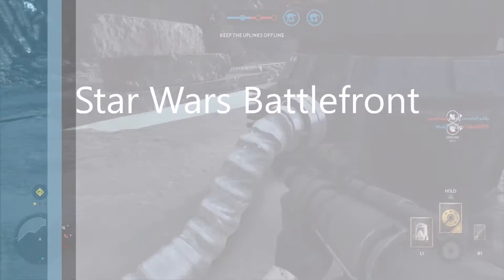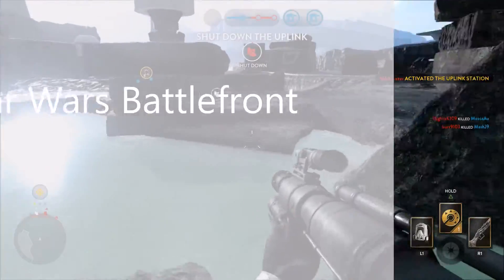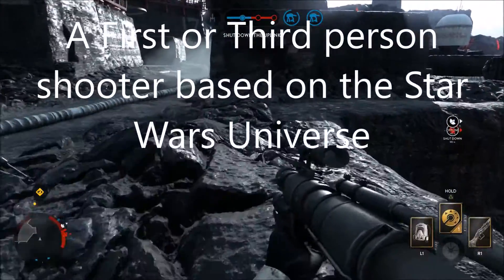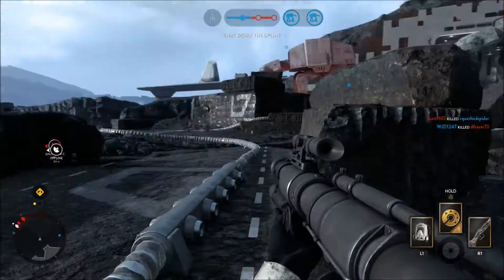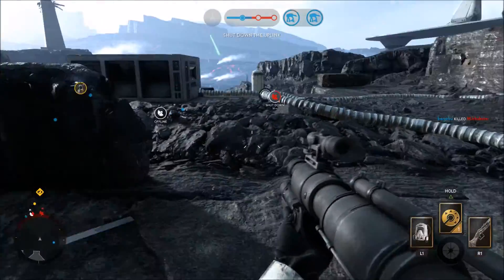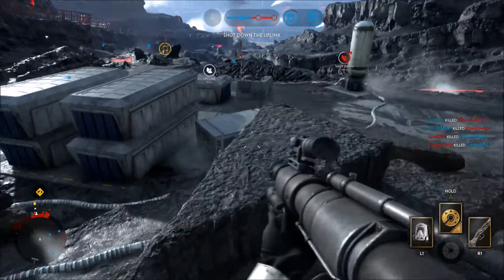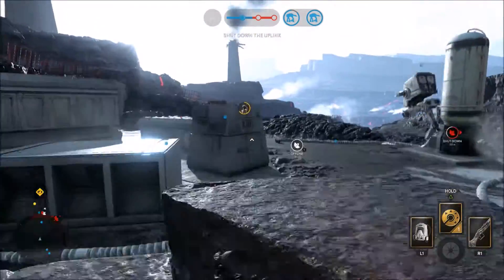Hello, this is Wolfie of BennyDog and welcome back to our video. In this video I will be playing Star Wars Battlefront, which is either a first or third person shooter. I am in the Gamma Walker Assault map, where the Rebels have to destroy those big walkers and the Imperials have to defend them. I have this Gamma loadout and I'm not quite sure how I got it, but it's a pretty good one.